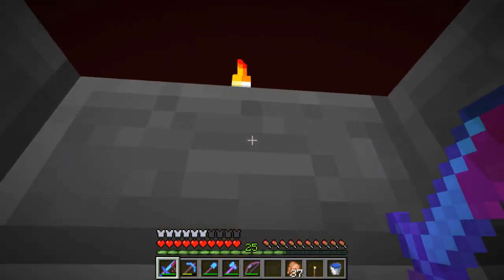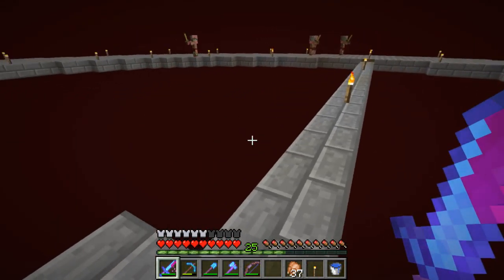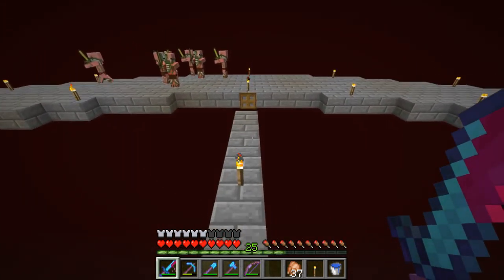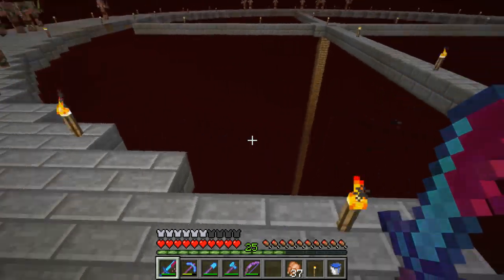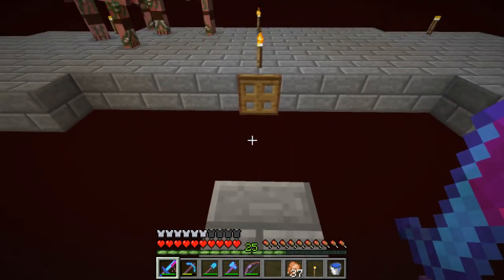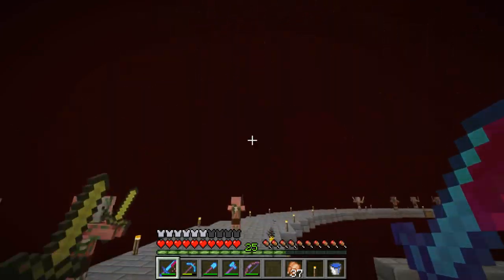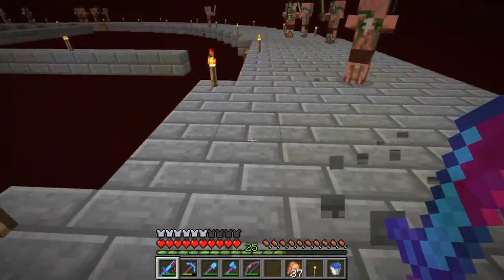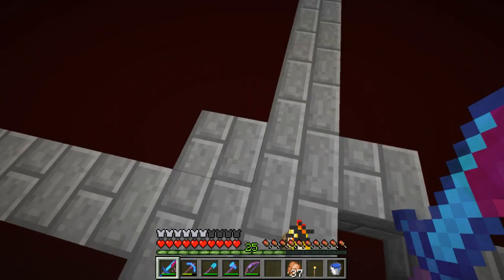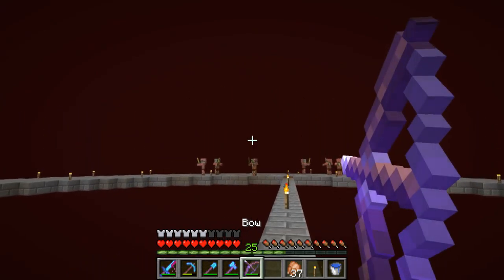Hey, what's up guys, welcome back to another episode of Minecraft. As you can see, I've been working — and there's a ghost somewhere here which I'd really like to not see me — but I've been working on the zombie pigmen farm. I even had to download something to get the circle right, and all I have to do now is copy this two blocks higher and two blocks lower. This is what I've done so far, and from what I've seen it works brilliantly.